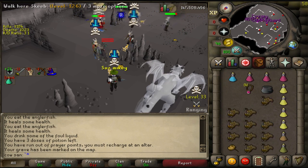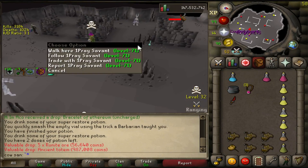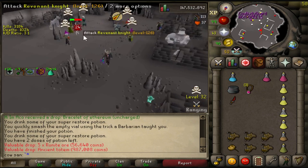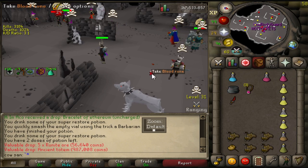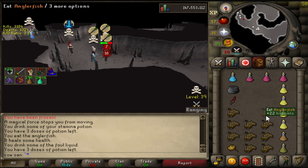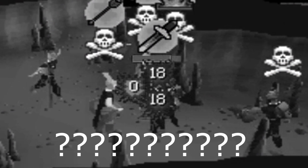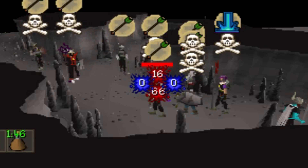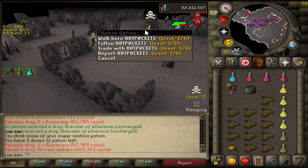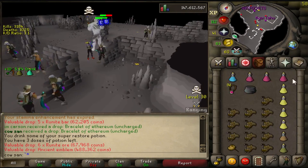Jesus Christ - a totem already! The one-mill totem, that's pretty cool. An hour and 11 minutes in, a one-mill totem - it's 1.3 mill in the bag. Feels good, man. Is this world laggy as hell? Thank god he just speared off one of his guys.